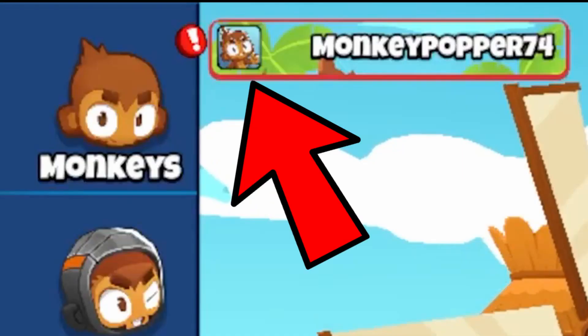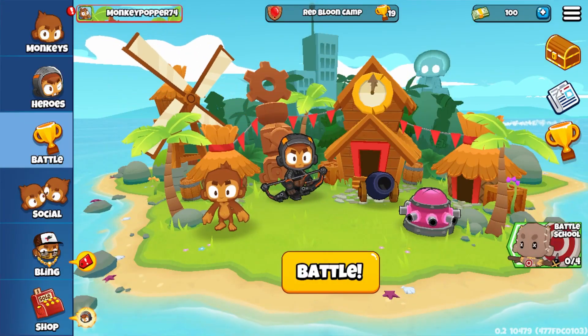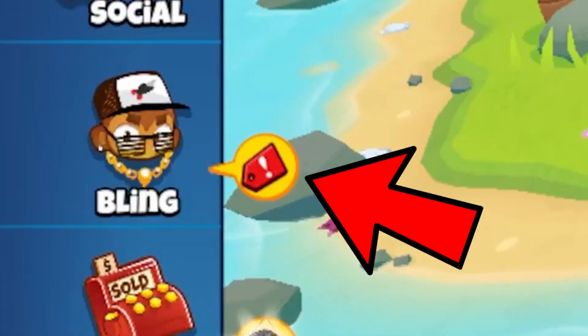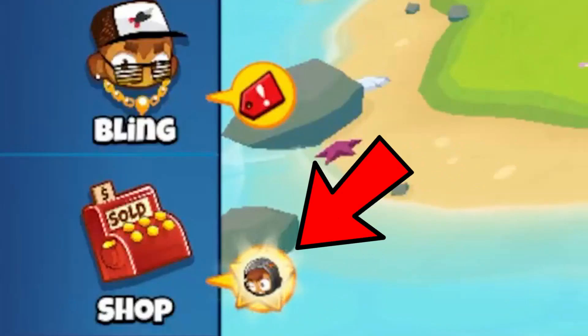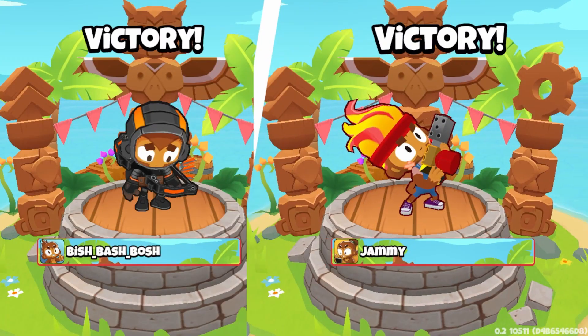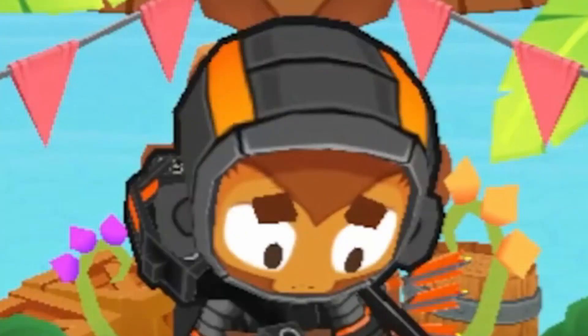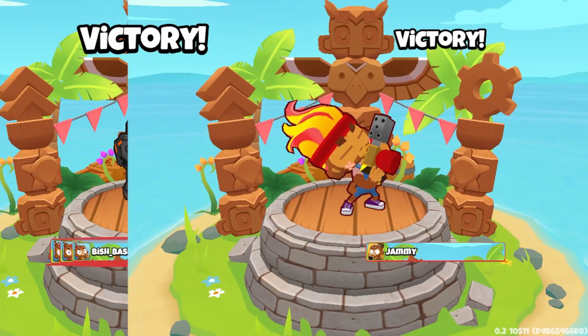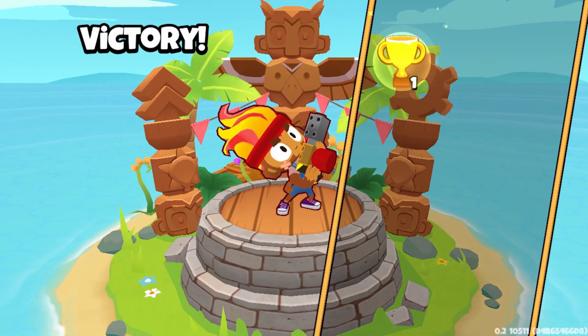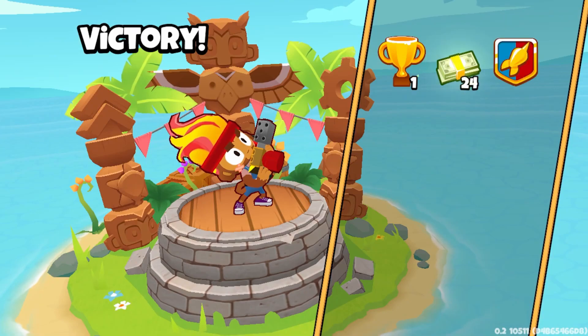There's a new profile icon! We also now know that there will be indicators — we have three. One likely means something is on sale, and another is something related to Quincy. Then we get to see what happens after a match, with one of Quincy's losing animations. He's like a sad puppy! We also know this is Red Balloon Camp based on the background, so every arena's gonna have their own end screen.